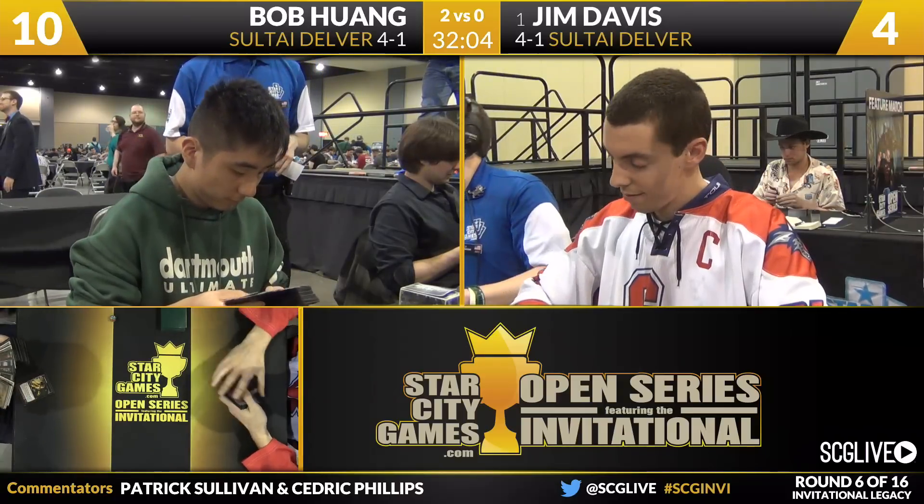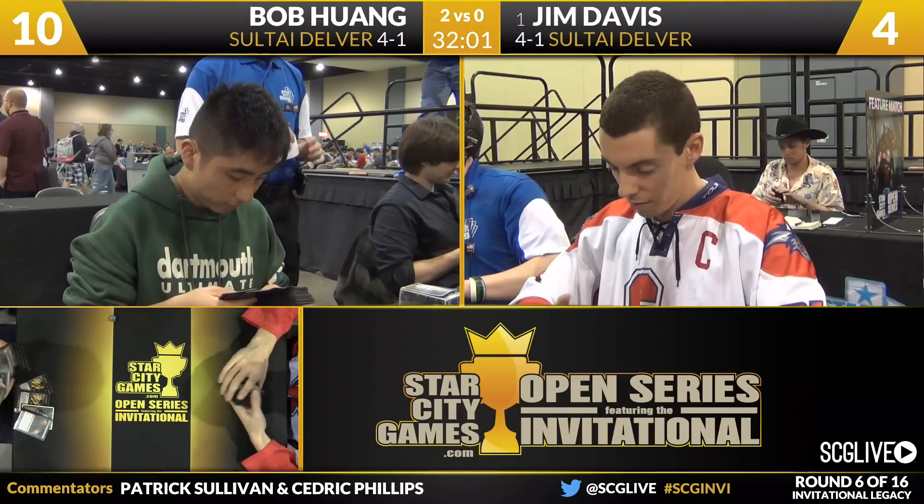Bob Wang is going to win this match over Jim Davis, two games to zero. The Sultai-Delver mirror goes to Wang, who is now 5-1. Davis moves down to 4-2.